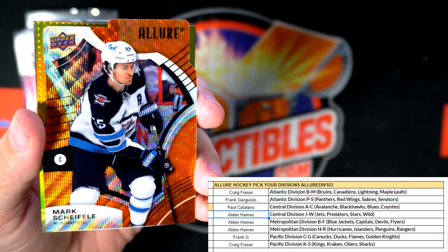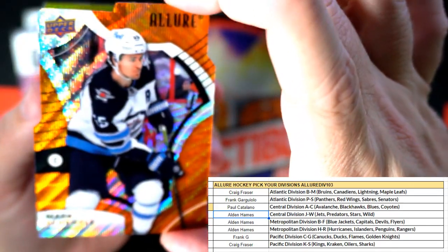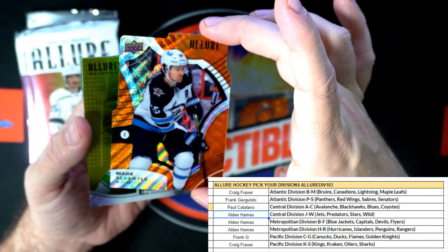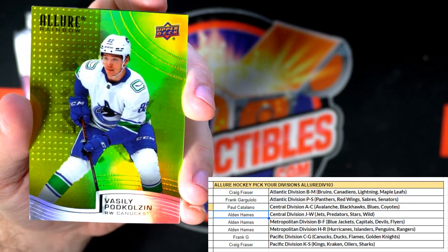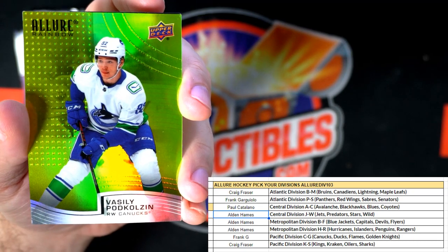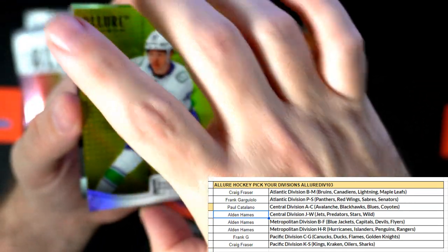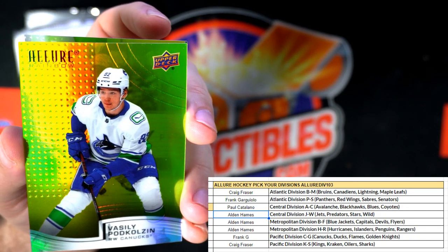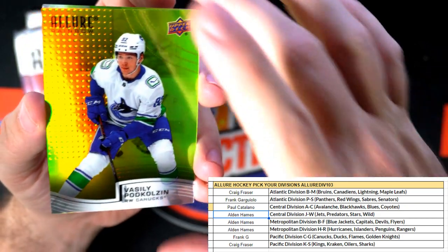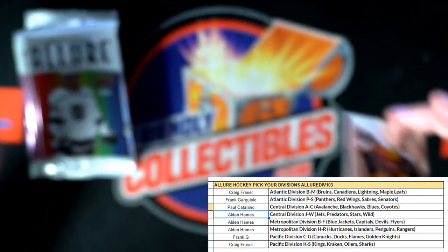Let me see who's got these Jets — that is Alden! You got the Jets, so you got the first cool insert in the box. And then we have a rainbow Vasili Podkolzin for Vancouver — this is Frank G, going to be the yellow-green rainbow. The yellow-green is one in every 20 packs, so that's a good one to hit Frank. David Ferrante rookie, Predators.